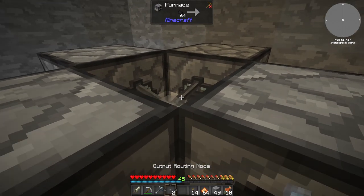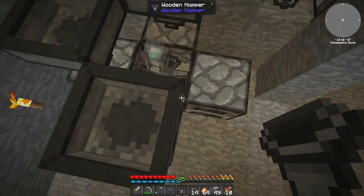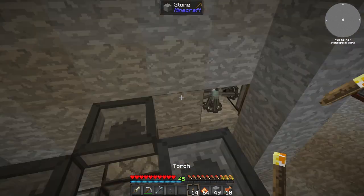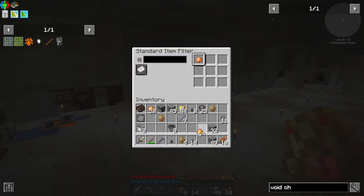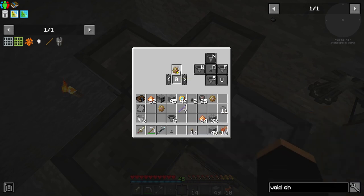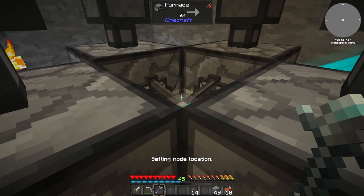We're going to place another output routing node directly on top of that one, then take four of our wooden hoppers and place them pointing in towards the furnaces. This is going to be our produce - the output of the strainer. This is a new filter. We want four of them again and we're going to input copper dust. We didn't have a filter for this before because it hoppered directly from the strainer into the furnace.